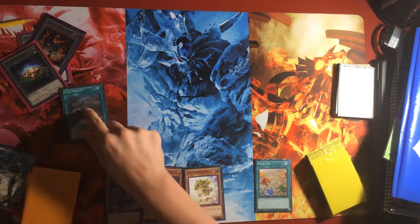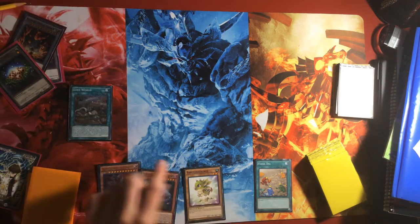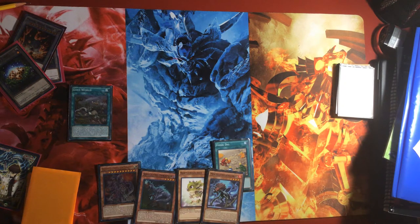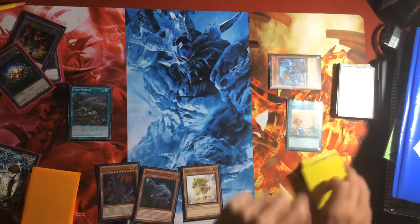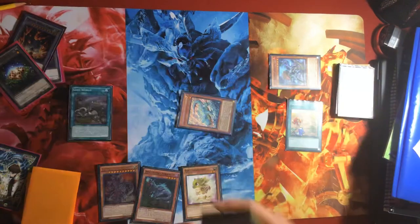First off, we're gonna activate Lost World straight from our hand, and we're gonna activate Fossil Dig to add Miscellaneousaurus from our deck to our hand. We're gonna pitch Miscellaneousaurus to the graveyard, and we're gonna activate its effect — so now all your dinosaurs are protected from card effects like Barrier Statue and stuff like that. Then we special summon Allosaurus Shareholder in defense mode from your deck.